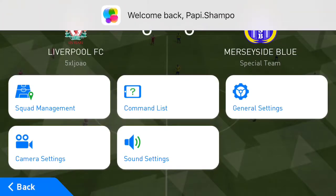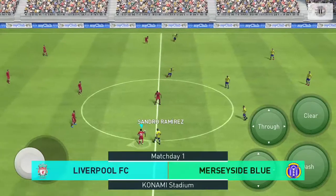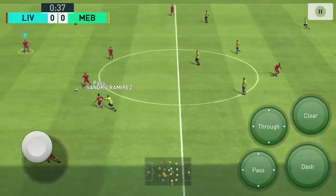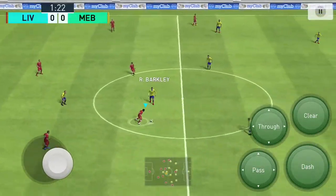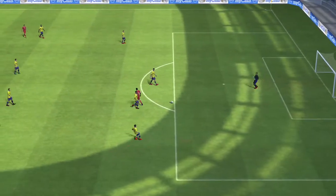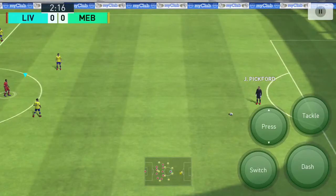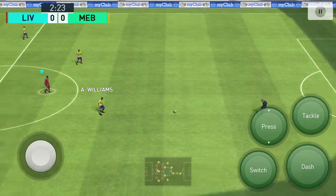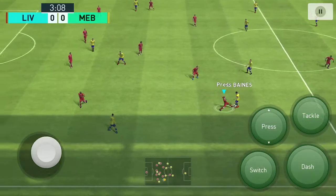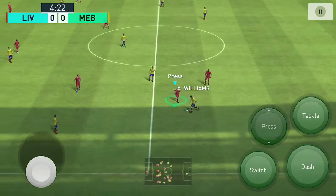I'm Peter Drury and I'm joined in the commentary box by the familiar figure of Jim Beglin. Hi Peter, always good to work with you. We are already on the way — which player is best equipped for this game? I would say the very exciting Ross Barkley. He seems able to hit a turbo-charged button and release a power that enables him to drive past defenders. It's going to be all about how they get the best out of him.